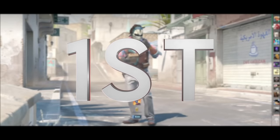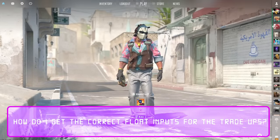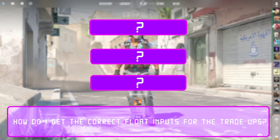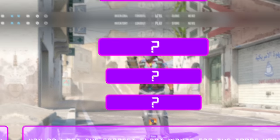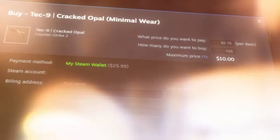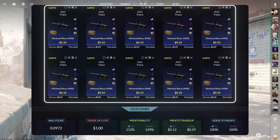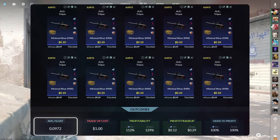The first step and most commonly asked question on my channel is how do I get the correct float inputs for the trade-ups. There are three main methods I use. The first method, and the one that's most helpful for today's first trade-up, is buy orders. To better explain, let me show you today's first contract. It consists of 10 minimal wear milspec skins from the Spectrum 2 case below a 0.0972 average float.